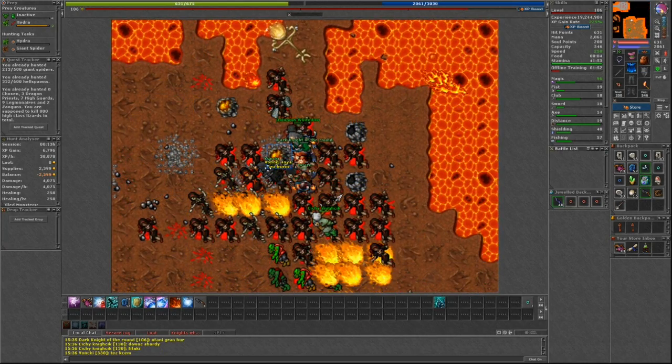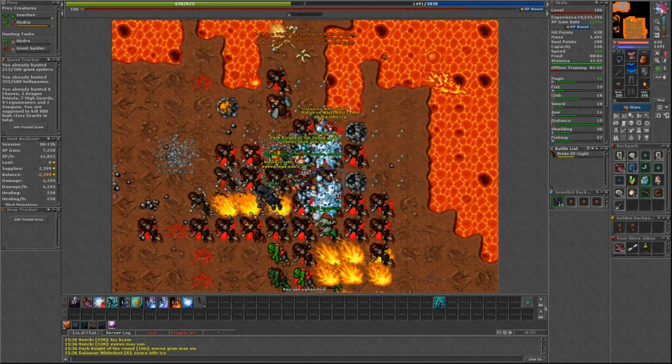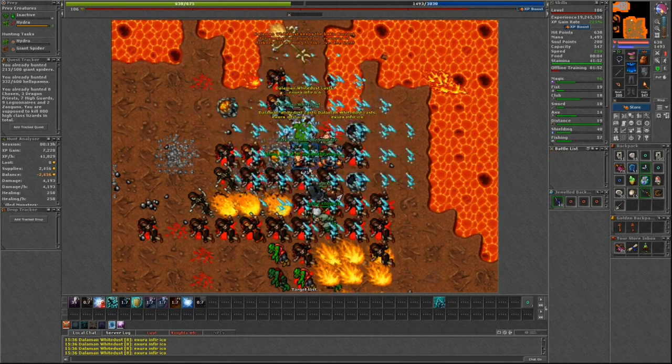Second is Khazardun Prison. These creatures are the Bride of Night and are quite easy. They only have 275 health and are not immune to any damage types.